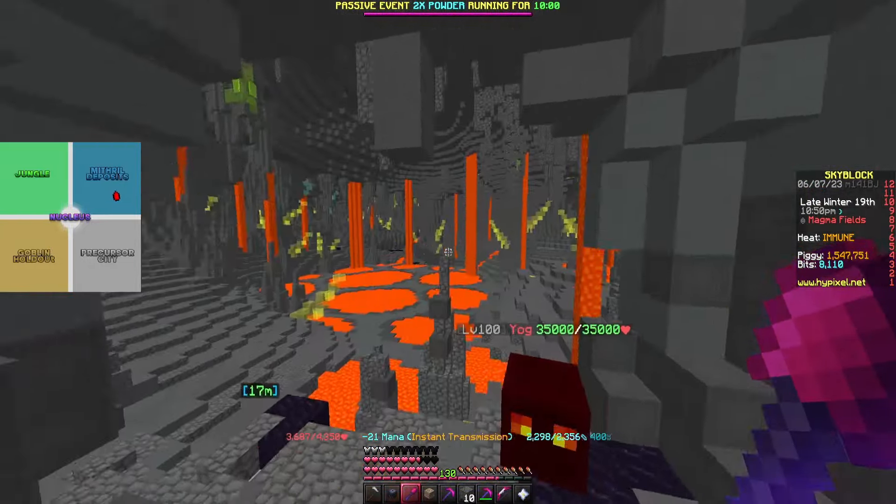Now let's go over the best strategy to do the nucleus runs the fastest. The best way is to clear easy paths from each of the five locations before starting and having all the items ready. This way you'll easily be able to cycle through each crystal without having to find your way around each time. This can also be faster if you're doing it with other people so the path can be cleared faster. The locations you'll need paths for are the precursor remnants, the mines of divan, the jungle temple, the goblin queen and the goblin hideout for the effect, and the magma fields for the battle boss. It also makes it much easier if you have the warp to the nucleus so you can get around much faster.